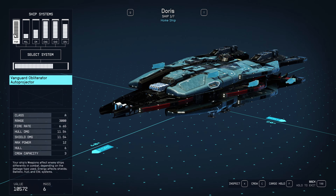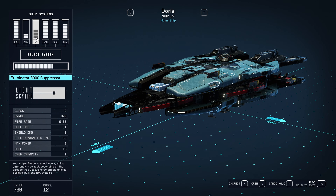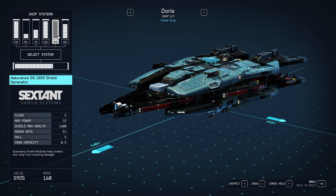Let me show you my weapons. I've got the Vanguard Obliterator Auto Projectors — these are cool because no matter how much power you give them they always have a maximum fire rate. What the power allocation actually dictates is how fast they reload. I've got some missiles here — you can fire off four before it runs out of charge, and one missile will take out most ships after shields are down. 4,000 range — that's really good. And I've got my Fulminators: two of these, 58 electromagnetic damage each. My shield is awesome: 1,600 shield output. We're going to be far more tanky and do so much more damage.